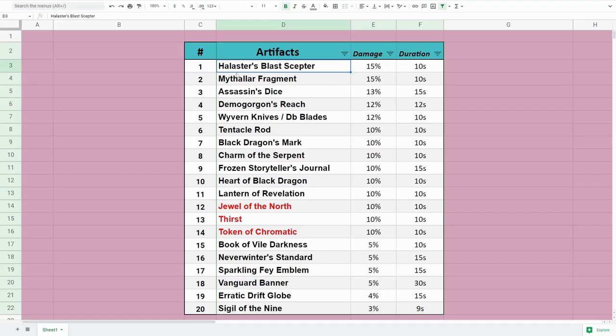With that list, if you're running a 10-man group, these are pretty much the 10 artifacts you want. There are 11 of them here, so you can pick and choose for yourself, just taking out one of the 10% ones, and that's what you would go with.